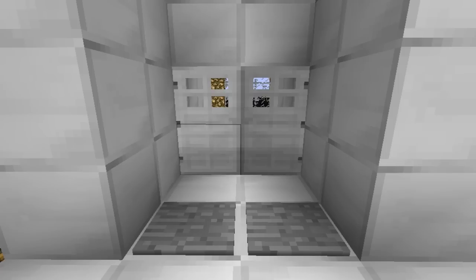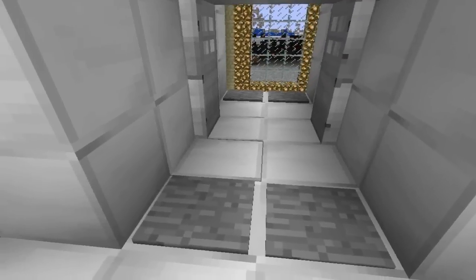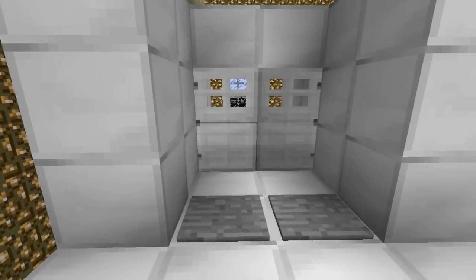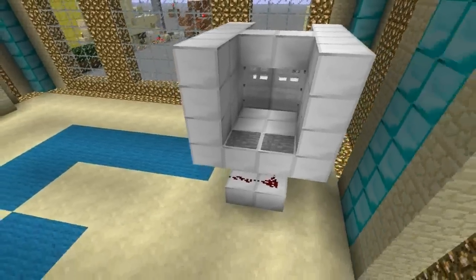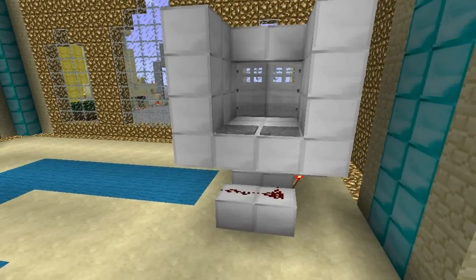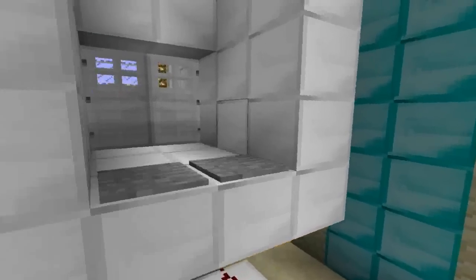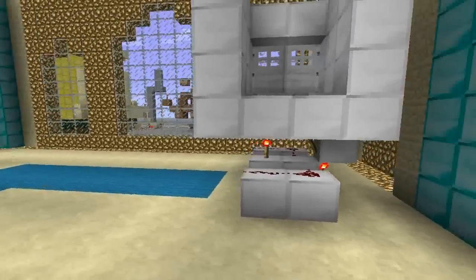I've got an example of what we're going to be making in front of me. Let's step on the pressure pads — either one will open both doors. The doors are timed, so both of them will open at the same time. We go through and they close behind us. It's a great kind of creeper defense, or whatever you'd like to defend against. We could even add in a lock, but I won't add a lock today.